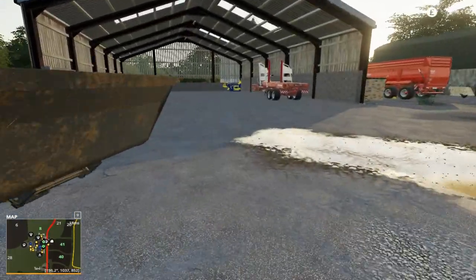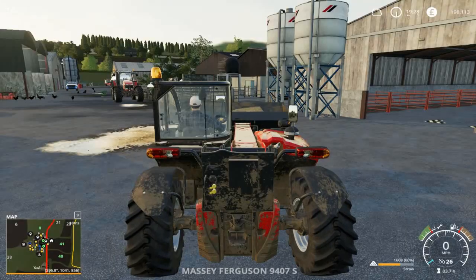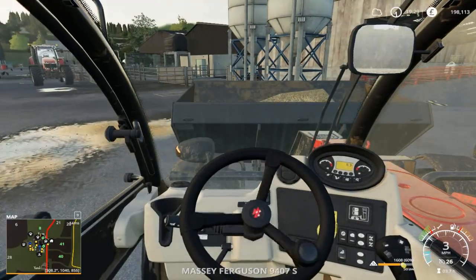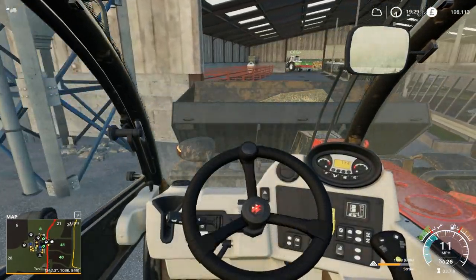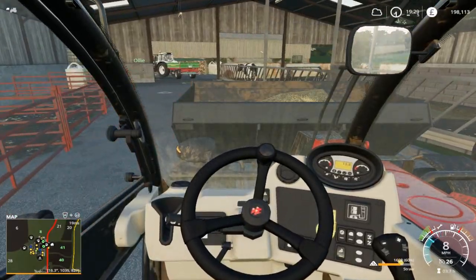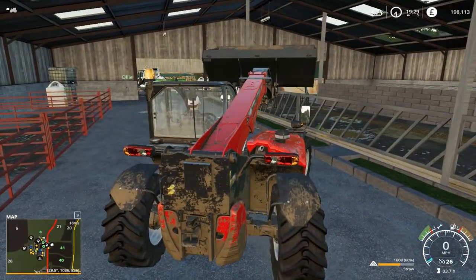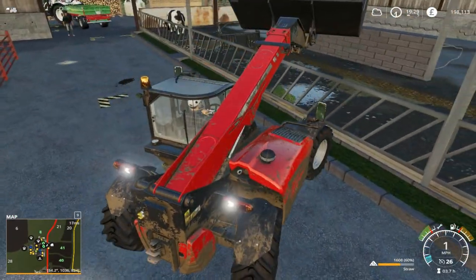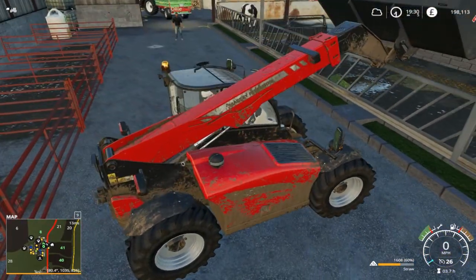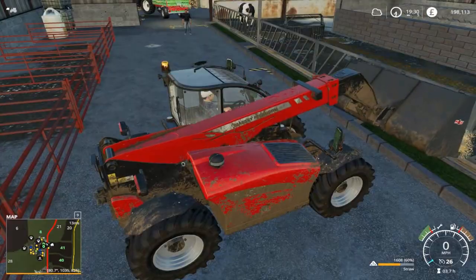I can then come out and let Brad come in with the telehandler and show you how to do it with that, if you've got loads of tractors and trailers available. Okay, so exactly the same as what Ollie done — you can just come up to the trough, raise your bucket, get into a good position, and then you can simply unload.